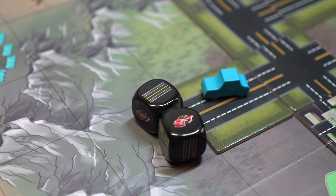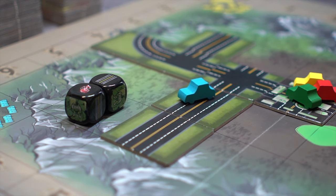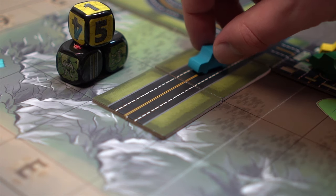A road and a car was rolled in this example. The player would first play one road tile extending off of any open roadway on the board. After that, they roll the car movement die to determine the number of spaces their vehicle will move, then they will move their car up to that number of spaces.